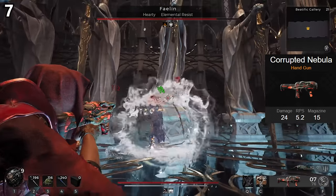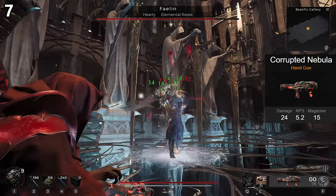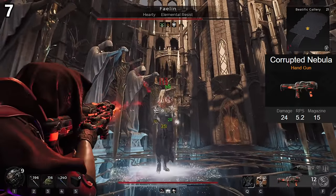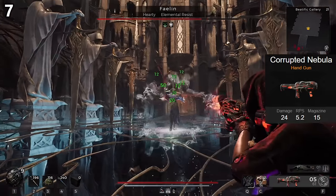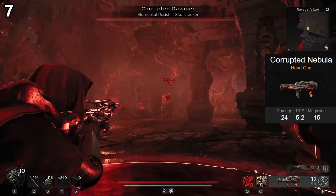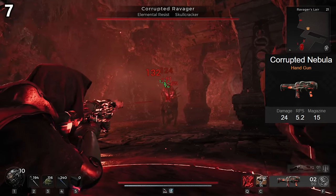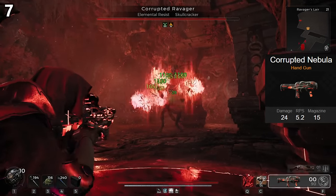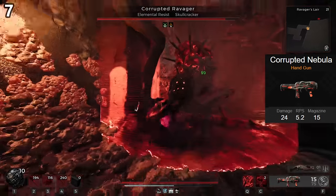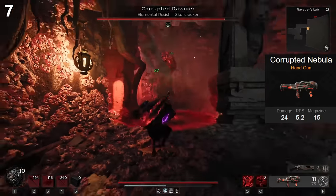But here we run into two large issues. Number one, it only works on weak spots, which takes out a very large portion of bosses, and even some that have weak spots hide it often. Number two, it requires a decent chunk of time to hit the explosion three total times. I tried this against the Ravager, and even with his massive weak spot, I could only detonate once since he's so aggressive. By the time you dodge, the nanobots are gone, so you need to reshoot and detonate all over again.